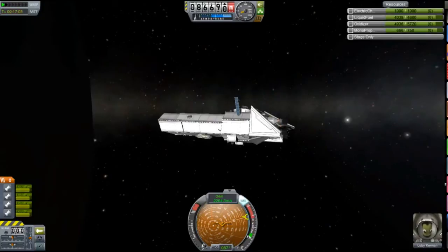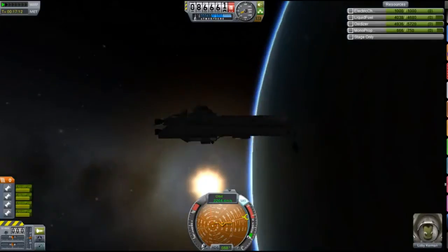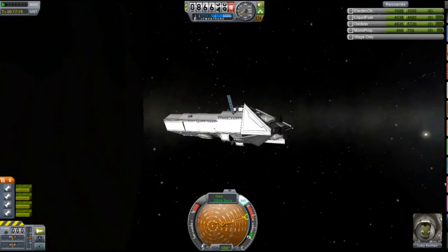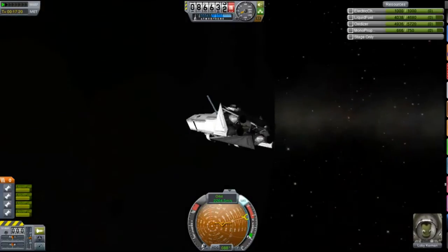In low Kerbin orbit it has 8,400 delta-V, because of my use of solely nuclear engines. As you can see I've only used four — madly underpowered it — and it is quite underpowered and takes ages to do burns, but you know, it gets it truly efficient.